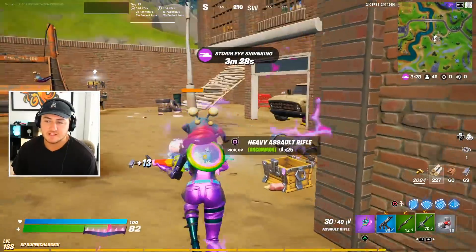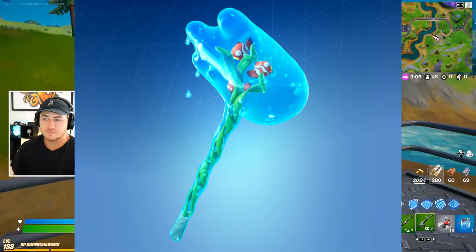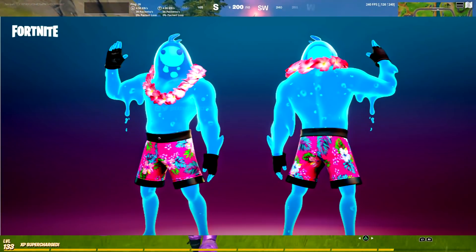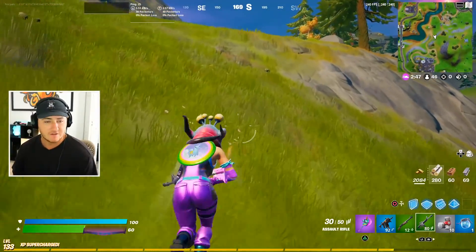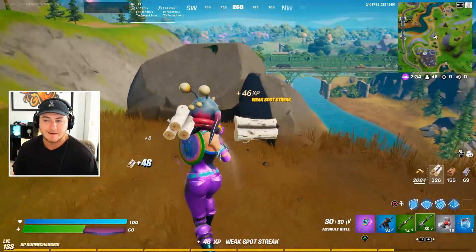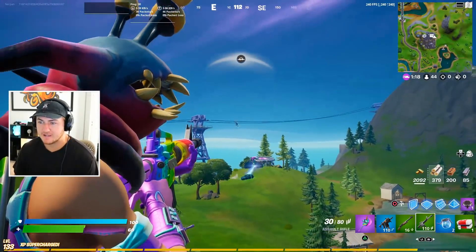Along with the summer skin, there was also a Shelly back bling that did end up coming into the item shop as a standalone item, which is why people are confused. Additionally, there was a new version of his harvesting tool known as the Aquariax, which looks really awesome. Although all of these were found in the files as a bundle, only the Shelly back bling was released, meaning the summer Ripley vs. Sludge skin and Aquariax could be released later — perhaps as a challenge reward, or given out free since Ripley is an OG Chapter 2 battle pass skin. Nothing is confirmed, but it's a pretty weird situation.